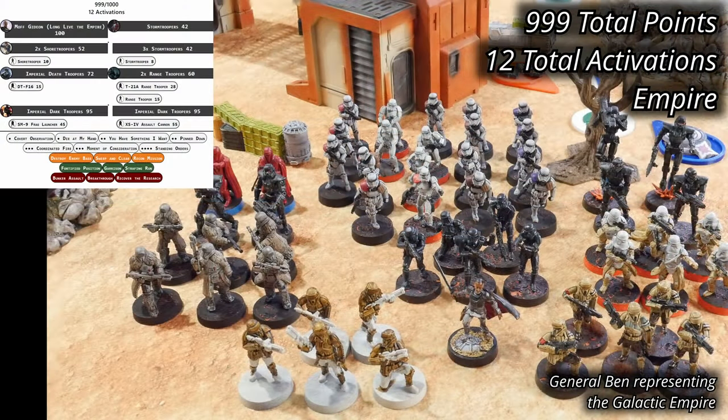For the Empire, Ben is bringing a Moff Gideon build. He has four units of Stormtroopers and two units of Shoretroopers for the bulk of the force. A single unit of Imperial Deathtroopers and two units of Rangetroopers supplement the firepower, and two units of Darktroopers provide some heavy armor and potential for mobility. The army list comes in at 999 points with 12 activations.